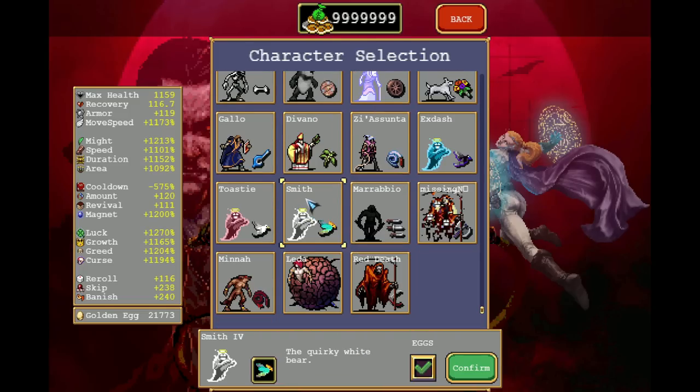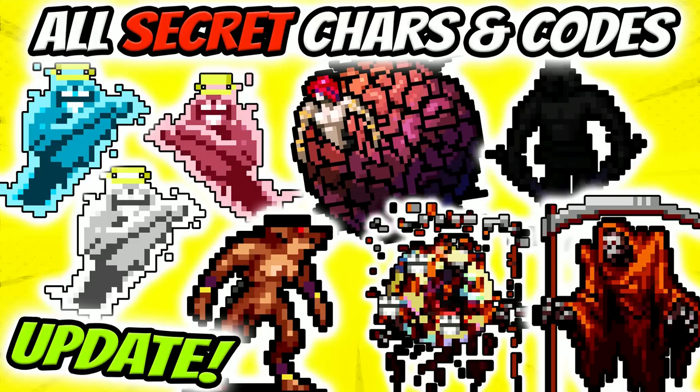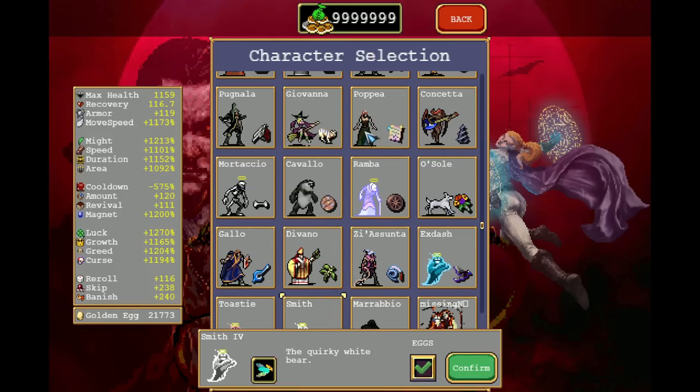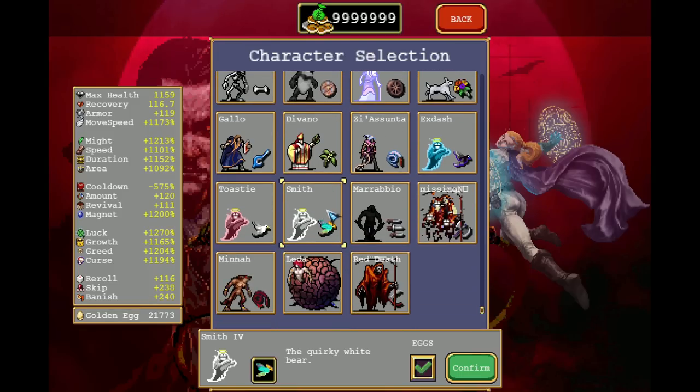There's one more character that scales per level up, which is Smith. He gains 0.7% might, speed, duration, and area per level up — so compared to the others he combines them all into one character with slightly less each, but 2.8% total per level up. He also gains negative 0.25% cooldown, meaning every 32 levels he gains negative 8%, which is worth an empty tome. Further, Smith gains 1% luck per level up and 0.01 recovery per level up, so every 100 levels that's plus 1.